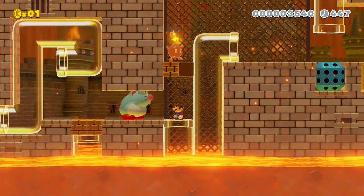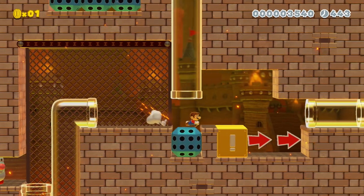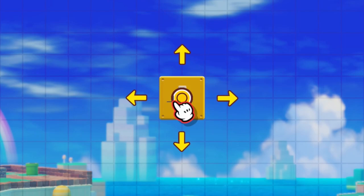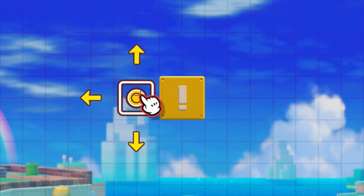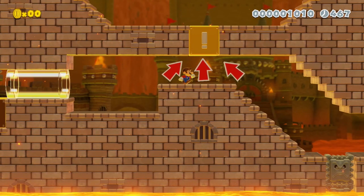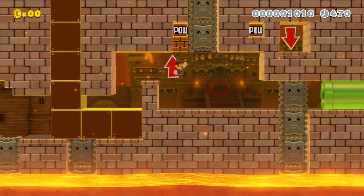I'd be a total hack if I didn't explain one extra example where the exclamation block exceedingly excels at — and that's troll levels. Just the fact that the player doesn't know what path the blocks extending from it will take is trolly enough. They could be used to crush, push, and psychologically torment the player in extraordinary ways.